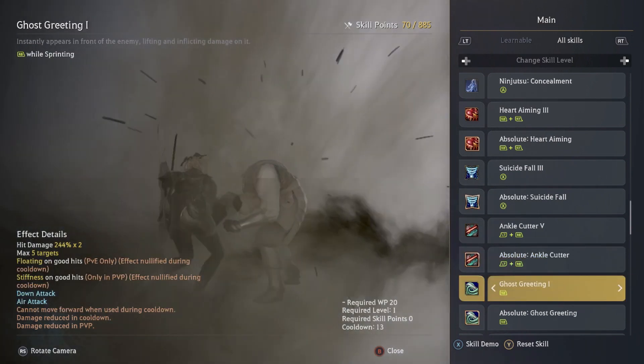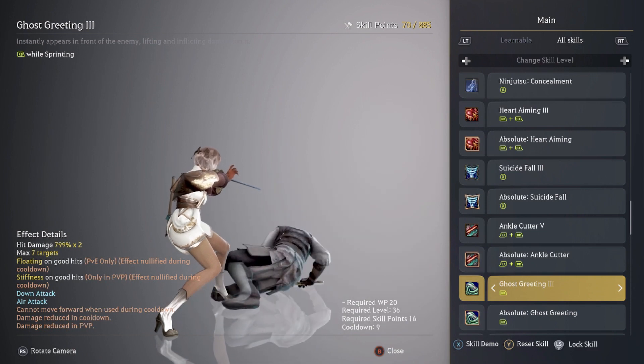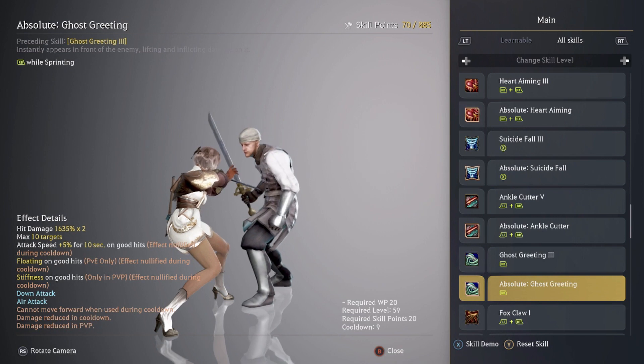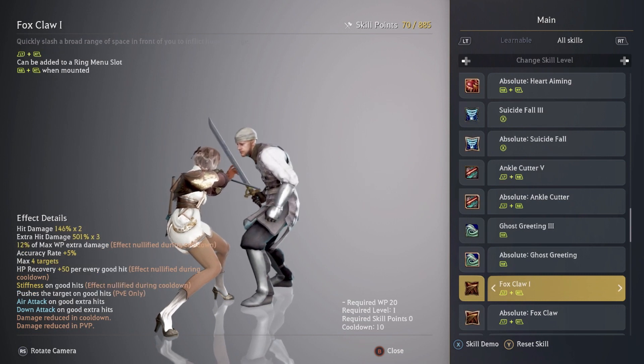Ghost Greeting is your gap closer, so you definitely want to get this skill to level three and you should absolute it. I haven't absoluted it yet — I'm being lazy — but I would. It's a gap closer with attack speed plus 5% for 10 seconds, it floats on good hits, it stiffens on good hits, and I don't see why you wouldn't absolute it.